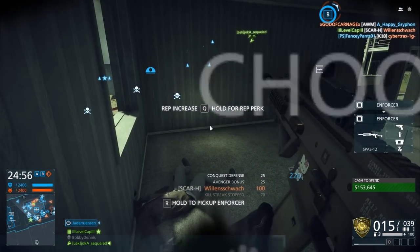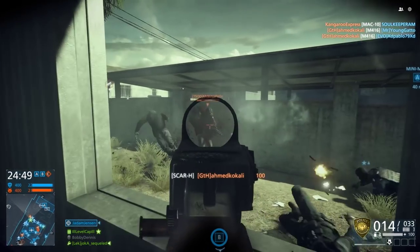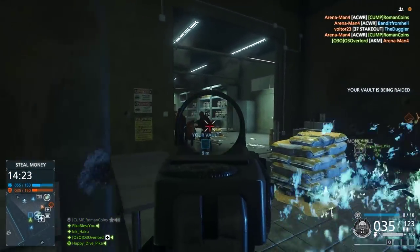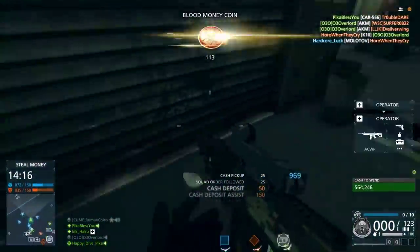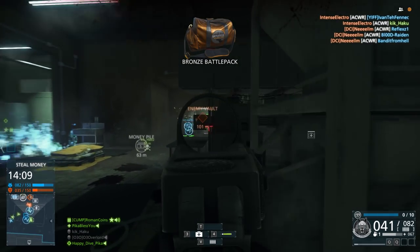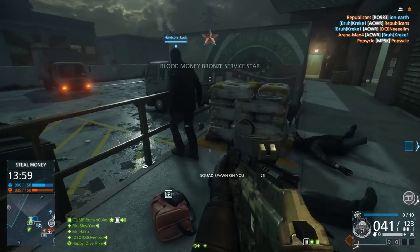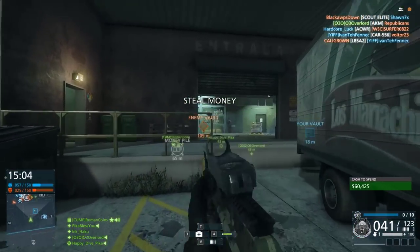Upgrading your guns, buying new guns, and getting gear costs money — it's the currency in Hardline, but how do you get it as fast as possible? Hotwire is obviously one of those things people are flocking to for a good, consistent, quick way to get cash, but there are a few other ways that work incredibly well. Playing Blood Money defensively can be incredibly lucrative — killing somebody by your cash pile will not only give you Vault Defender, but if they have money on them, you'll also get a carrier takedown. In addition, if you take the money they just dropped, you'll get points for picking it up and returning it. While defending the cash pile, should any of your teammates come by and drop off their own cash, you will get a cash deposit assist, worth 150 points. There are so many different ways to make money while defending your own cash pile. Applying an objective-based boost will increase this even further.